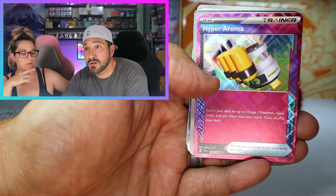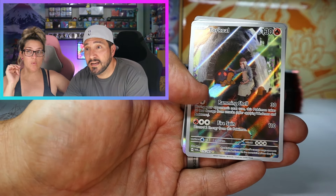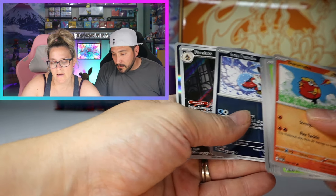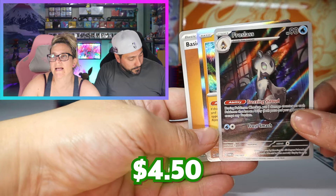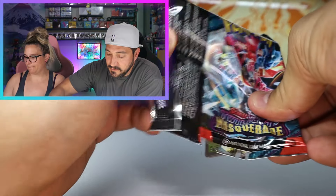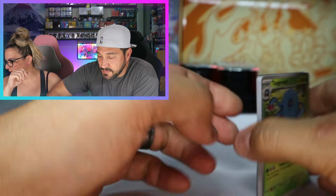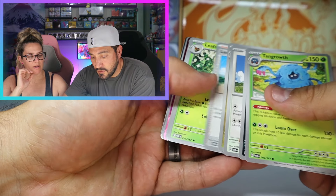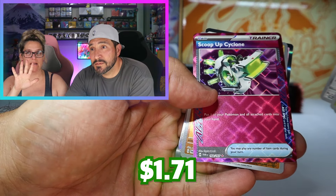Hyper Aroma again, and a Torkoal — let's go, a double banger. Iron Bundle. We got the Frostlass IR. Very mysterious, that ghost. Freezing Shroud — another A-spec, that's five.